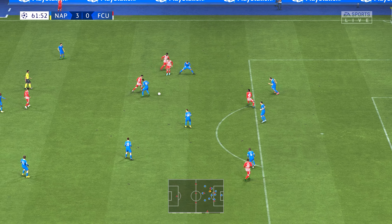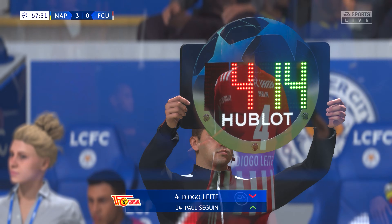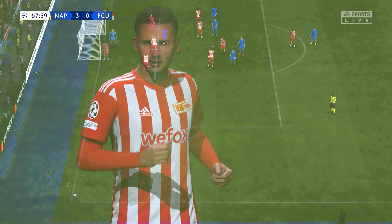Gieselman — not a good pass. Politano, onto Lobotka — oh, nice ball. Zielinski, really intense pressure applied. His face here on the flank, cross could be useful. Oh, he's missed, but by a minuscule margin. He couldn't have made better contact than that; his technique is brilliant. He's so unlucky there.